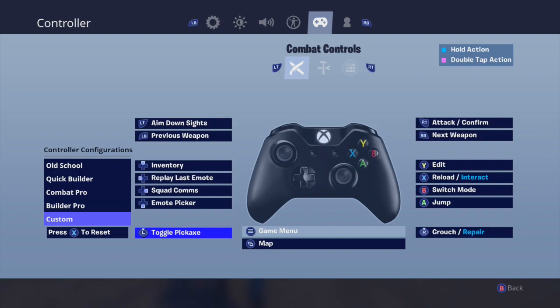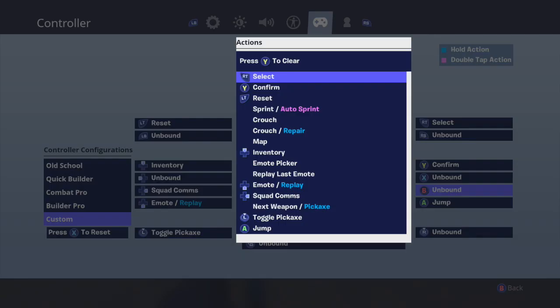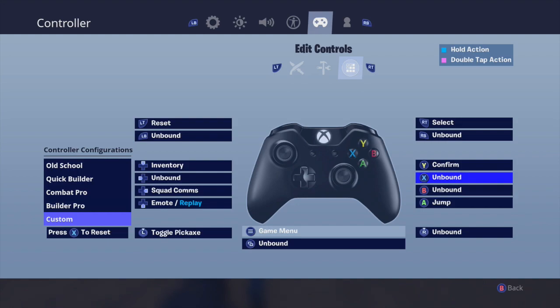It definitely takes a couple of days to get used to these keybinds, so don't be discouraged. The last couple of things: go over to your Edit Controls and make your Y button the confirm for the edit. They just added this in recently — before, your confirm button was always bound to B, so if you bound your edit button to something else, you'd still have to confirm with B, which made it really hard to edit fast. Now you can bind confirm to Y, and it should automatically unbind from B. If not, you can just clear it.